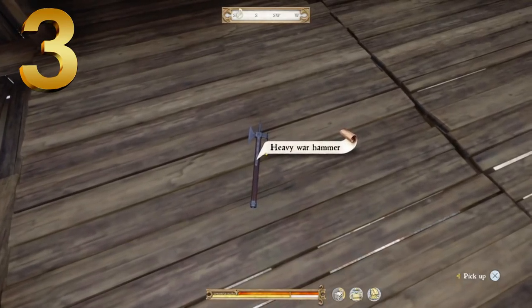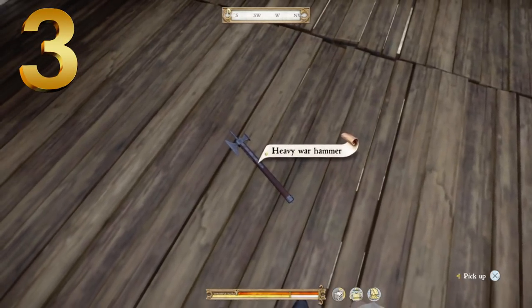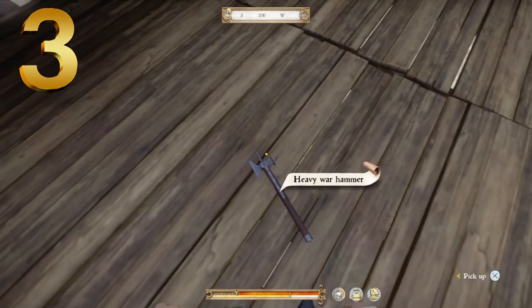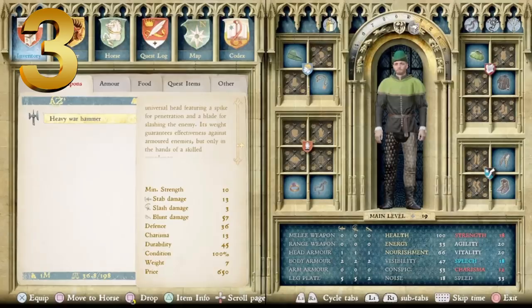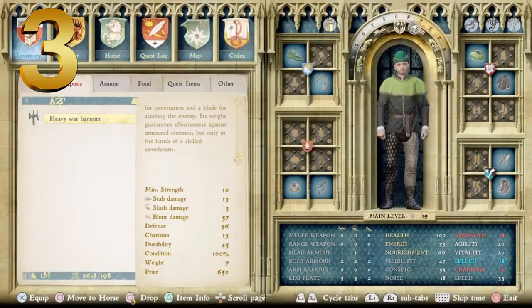At number 3, we have the Heavy Warhammer — the second variant. Back to an aesthetically appealing design: a wood handle metal-plated on all four sides near the top for increased durability. I like this one because it's got almost an axe-like slashing side on one side, the blunt hammer side on the other, and a stabbing point on top — really a good looking weapon. It's described as a heavy metal-plated weapon for strong warriors, with a universal head featuring a spike for penetration and a blade for slashing, with weight guaranteeing effectiveness against armored enemies. Minimum strength of 10. Stab of 13, slash of 3, blunt damage of 57, defense of 36, charisma of 13, durability of 45, and a price of 650 Groschen.